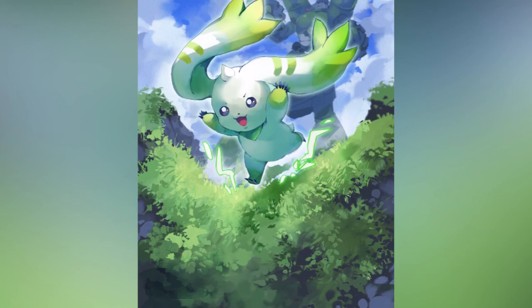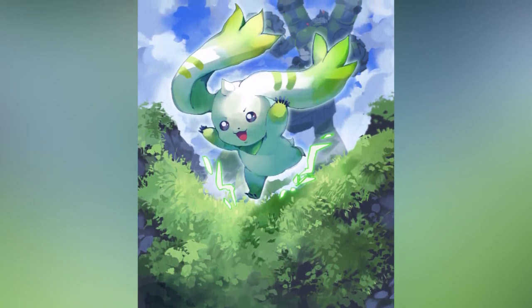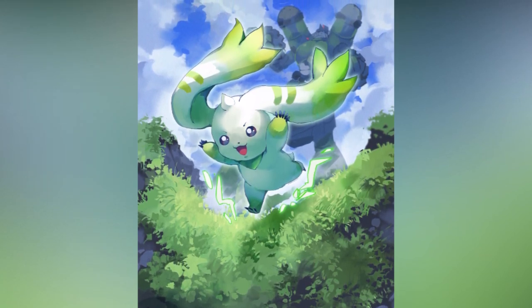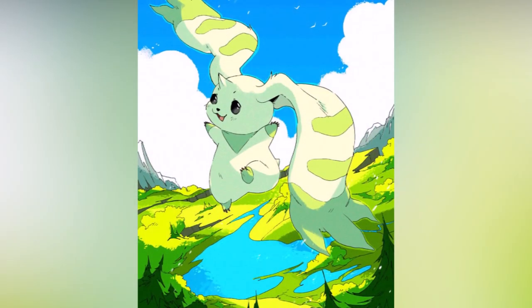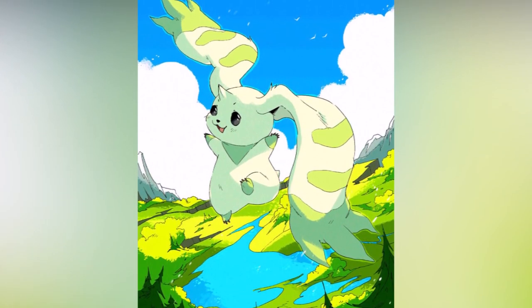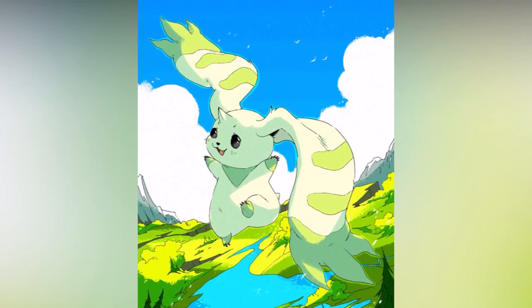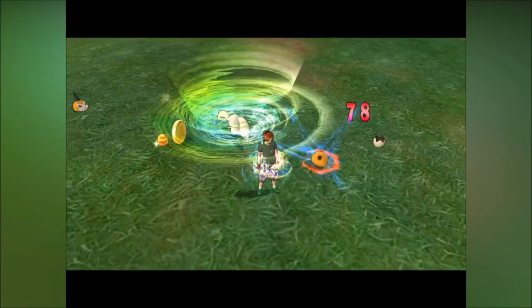While Terriermon has terrier data in itself, it is still a Digimon that was genetically influenced by so many other types of data, making it look quite different than a terrier dog. Its most prominent features are its long, frayed ears, which it can use to generate a tiny tornado by spinning its ears like a propeller. This is no doubt a reference to the Wind Garden family it belongs to, a family of Digimon that are generally avian or flying Digimon. Because of it, Terriermon is quite prominent in the air.